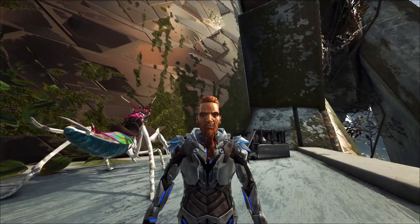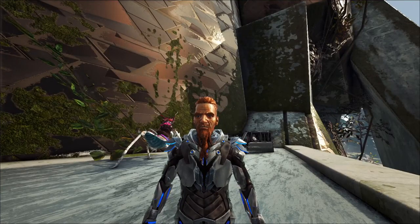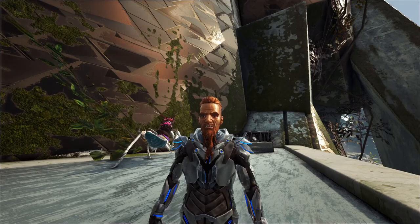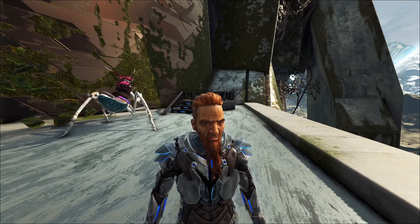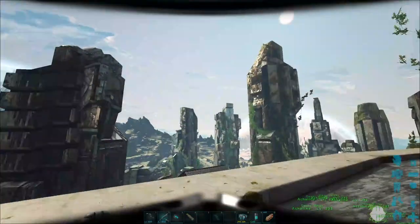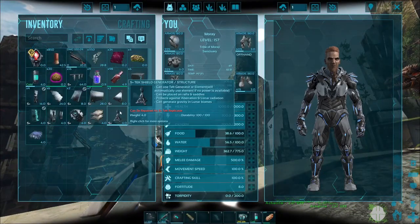Welcome back to Ark, where today we are going to be setting up a base in the snow biome. On top of that, I've decided I need an area with stable water where it doesn't disappear and kill the creatures in it. So we are going to be setting that up in the arctic biome, and the way I've decided to do that is by bringing along a force field generator with me.